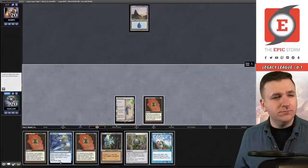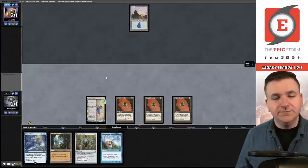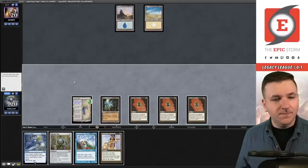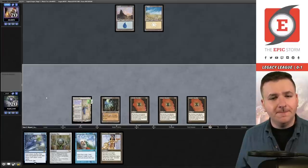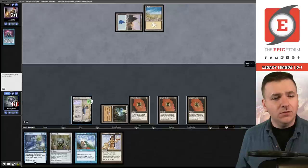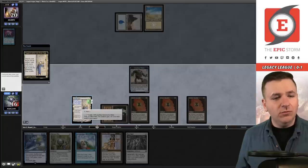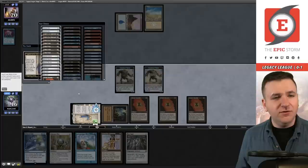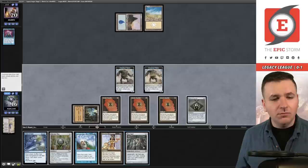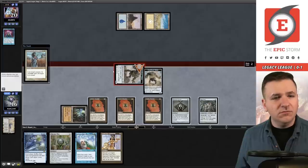They play Planes and pass back. We hit Lion's Eye Diamond — I think we're still on the Saga plan. They play a Brainstorm, no land three, and they're just passing back. Let's make a huge Construct. I imagine they have a Swords to Plowshares somewhere in hand. Mox Opal will create another Construct. Search with this Urza's Saga — I don't think we really need anything, so let's grab a Mishra's Bauble. Play the Opal — attempt to get in there for seven. Swords to Plowshares it is.